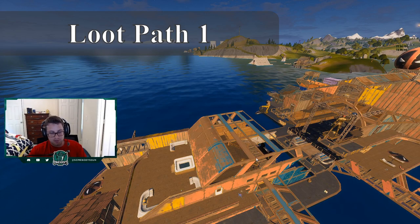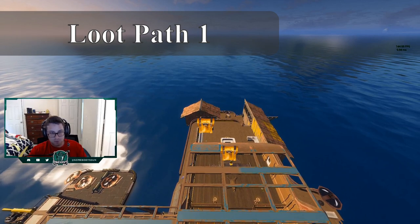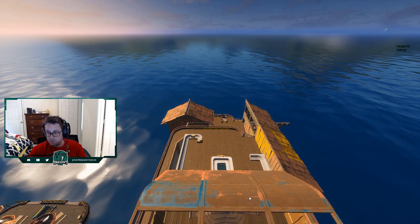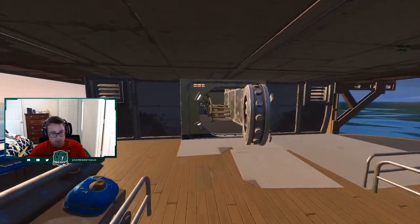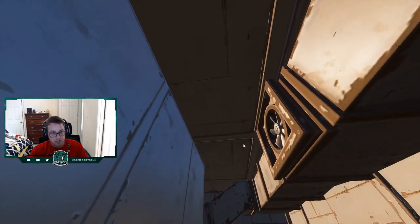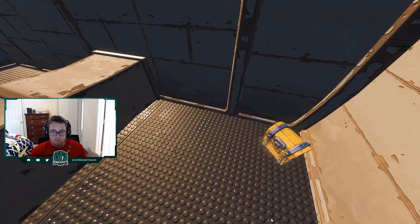One of my recommended loot paths is to land at the back side of the yacht. There are two chests right on the back side at the top, plus four potential floor spawns in those locations — not all four will spawn every game. You can quickly decide what floor spawn you want to land on, grab those chests, and then continue to loot. Then you break down two layers into the vault, where there are three chests. Break the floor and the loot drops down on you, with another chest on the opposite side of the wall. So you can grab five to six chests within 20 or 30 seconds right off the rip.